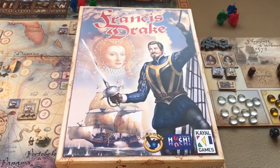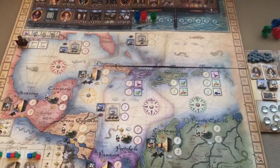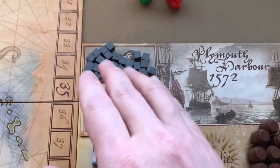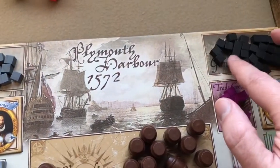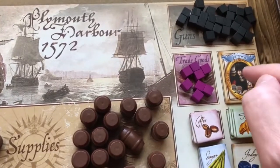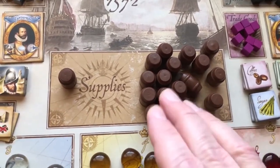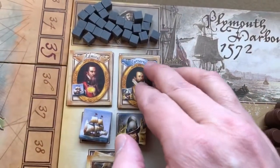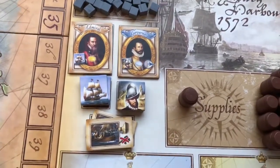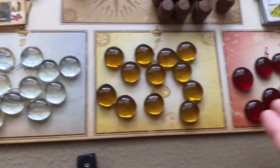Anyway, let's get to how to set up and play Francis Drake. First thing in setup is to put out the game board — it's a pretty big board — and you put out the Plymouth Harbor board. You'll put your gray cubes, which represent crew, black cubes which represent guns, purple cubes which represent trade goods, your informer, commodities like coffee, tobacco, sugar, and indigo, and barrels that represent supplies.